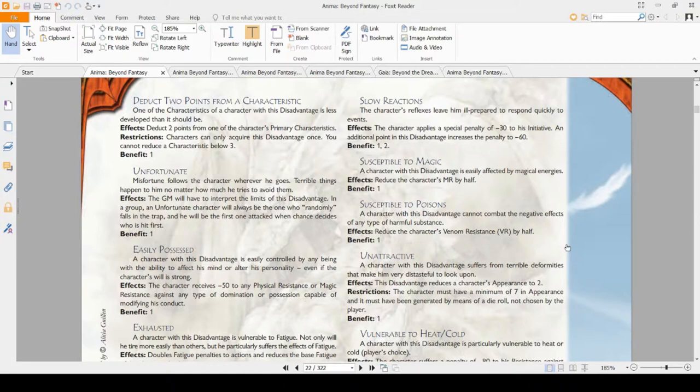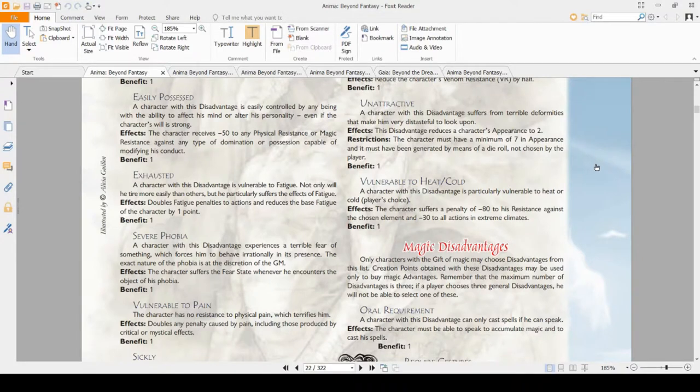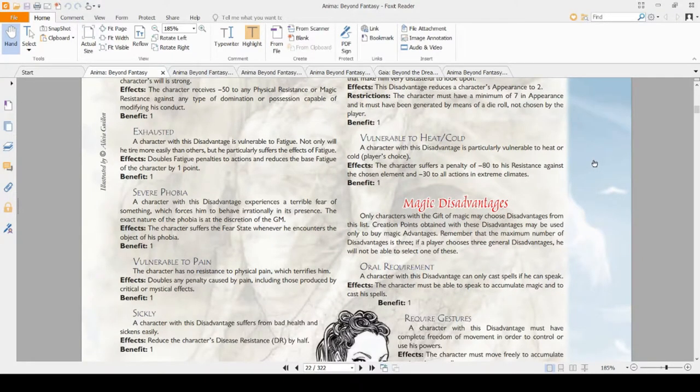Susceptible to Magic is great if you want to be like frozen in blocks of ice all the time — there aren't very many instant death MR effects, so it isn't as dangerous as Physical Weakness. Vulnerable to Poisons has a lot more poisons that can instantly kill you than magic does, so be careful with that one. Ugly or Unattractive — if you have more than seven in Appearance and it was rolled, you can pick this to have only two instead, and it's a free CP. Vulnerable to Heat or Cold doesn't come up very often, so it's generally just a free CP — but the one time you fight a mentalist specializing in the thing you're weak against, you're probably dead. It's like a random kill switch.